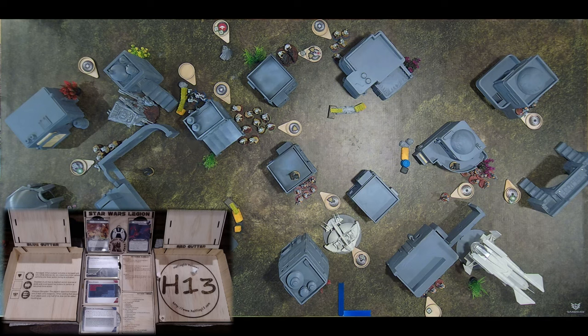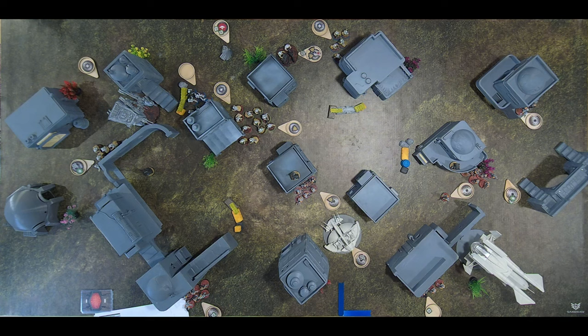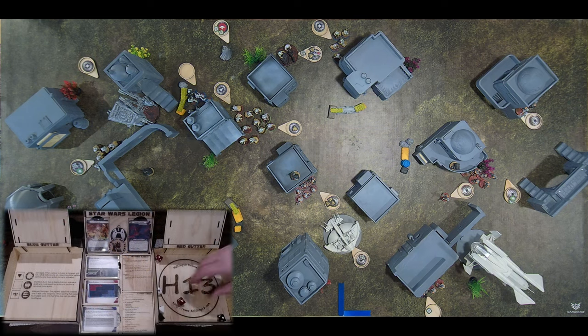The AT-ST's mortar scores a crit, giving two suppression due to its suppressive attack. The main gun hits the skimmer: after applying cover (cancelling two hits), Impact 3 converts one hit to a crit, and the skimmer's Armor negates up to three regular hits. Order of operations: determine hits, subtract cover, apply Impact, then Armor. The skimmer ultimately takes one damage.